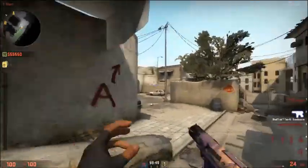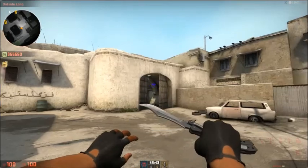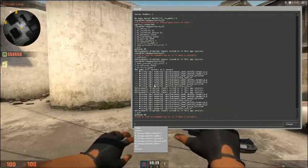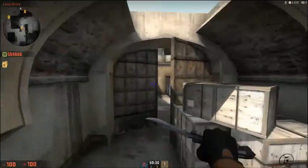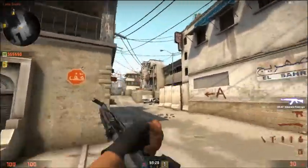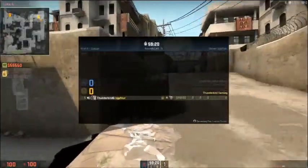Hey guys, we're back! So I'm going to start off by showing you guys — let me turn this on. Okay, apparently gun mode is not working. Actually, I don't know the command to fly. So we're going to start off by holding a site on DE Dust2.